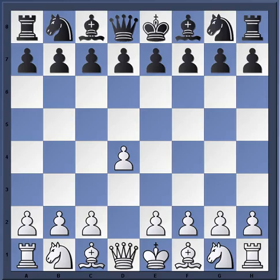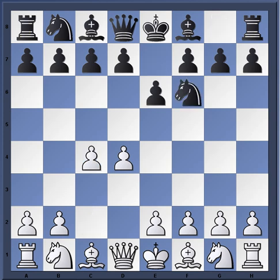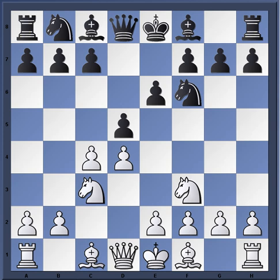Hey, what's up everybody. I want to look at the game from round six in the Sinquefield Cup between Levon Aronian and Wesley So. This game started off as the Ragozin Defense, which takes place after bishop b4. Popular today is the line bishop g5.